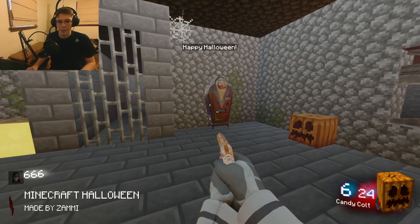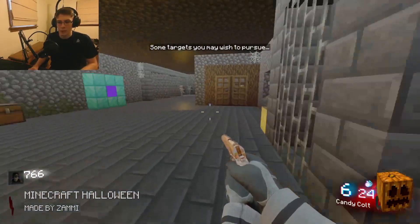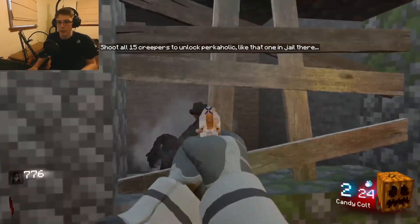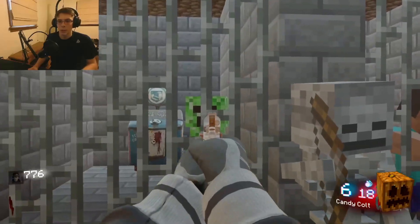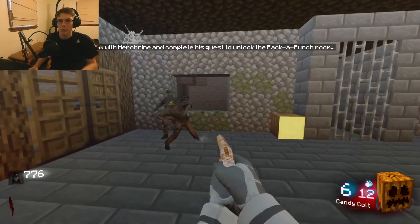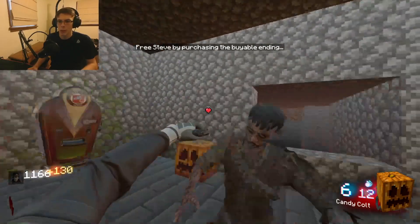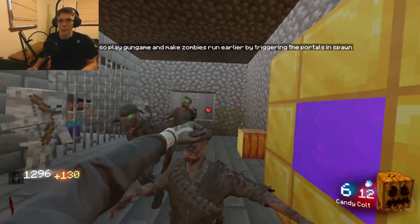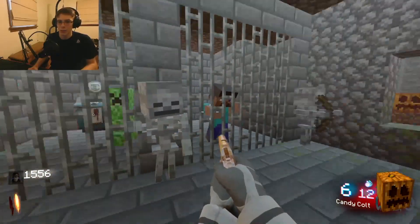I'll turn on the power first. I love the text they got too, that's amazing. And what we got here: shoot all 15 creepers to unlock Perkaholic, speak with Herobrine and complete his quest to unlock a Pack-a-Punch room, free Steve by purchasing the bible ending. You can also play gun game and make zombies run earlier by triggering portals in the spawn.